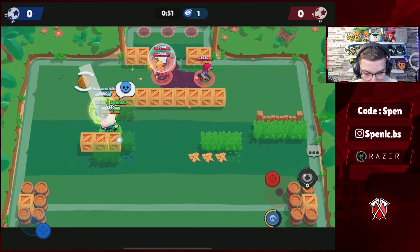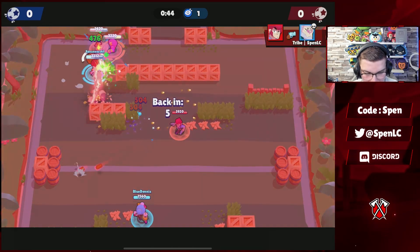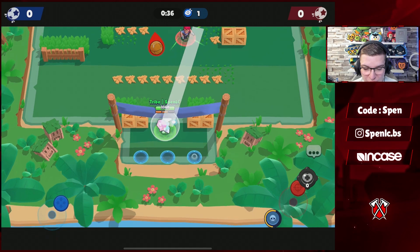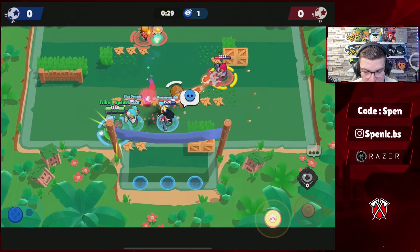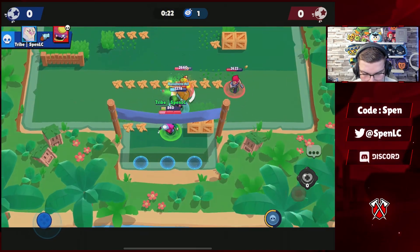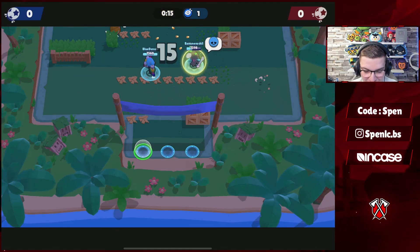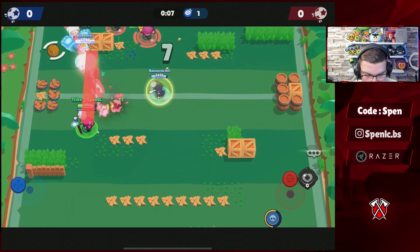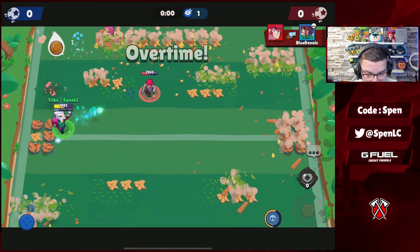The ball is just ping-ponging everywhere. Hopefully our BB is able to stay alive — I'm just healing her like crazy. This Colt is focusing on us, which is exactly what you should do when facing Poco double tank. The best way to counter it is to go for the healer — when I'm playing Gene I'm always looking for that Byron to pull, and same with Poco, I'm always trying to eliminate that healer. We might not be able to defend this one unless BB can clutch up. It's going to be absolutely painful using Rosa and BB on this map, but we might be able to make it work.